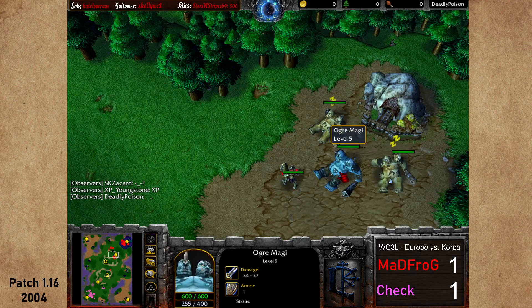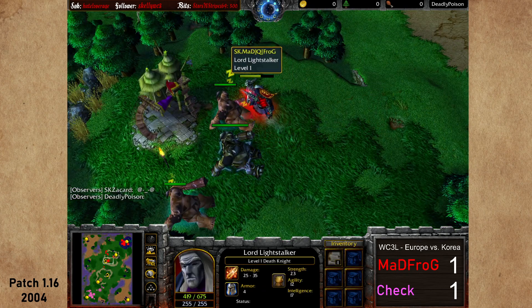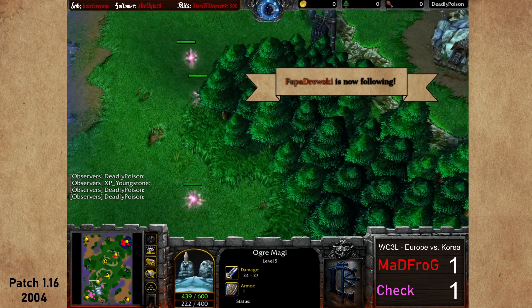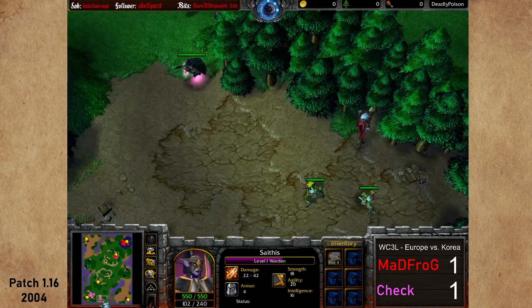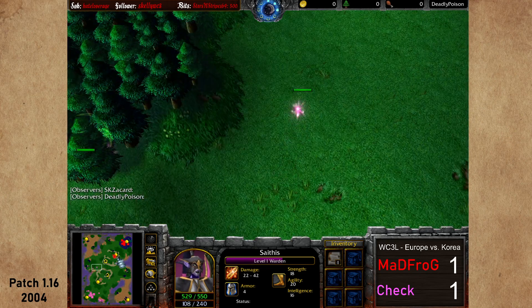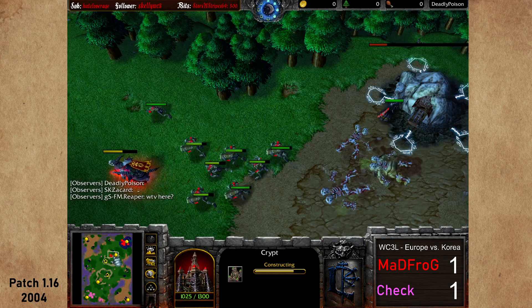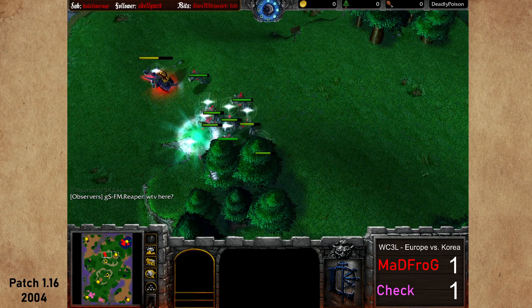Ghouls moving out, so Mad Frog is probably going for the gold mine creep now. The DK is going to the shop and gets the Staff of Teleportation. Warden finishes another creep camp, getting closer to level two. Mad Frog going for the expansion — tier two, expansion, graveyard and crypt. So we will see gargoyles once again. A wisp gets detonated.